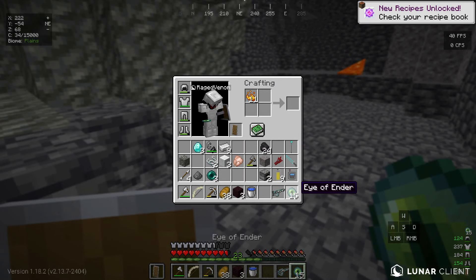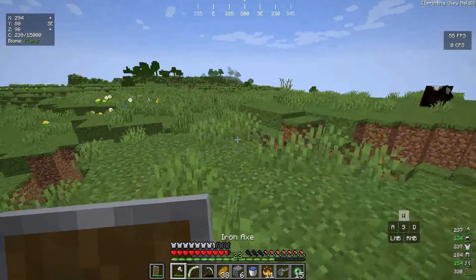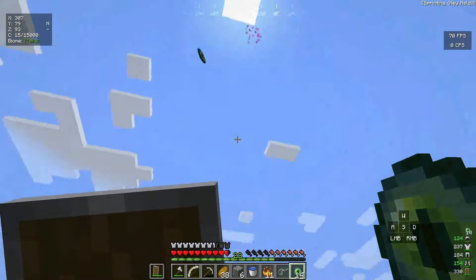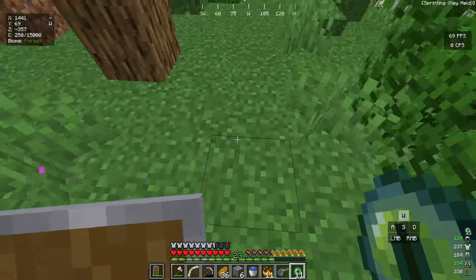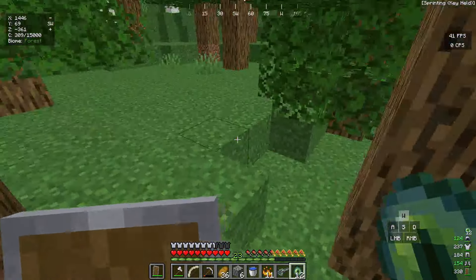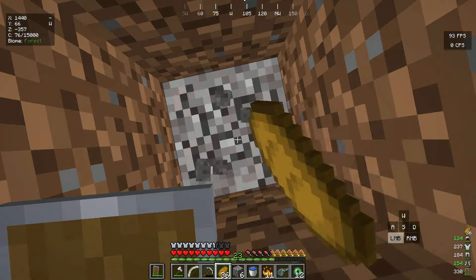Back in the Overworld, let's turn all the Blaze Powder and Ender Pearls into Eyes of Ender — we have 15. Back at the surface, I throw an Eye of Ender to locate the stronghold and catch it back. After following the trail, it goes straight down below us. We end up with exactly 12 Eyes of Ender — perfect.